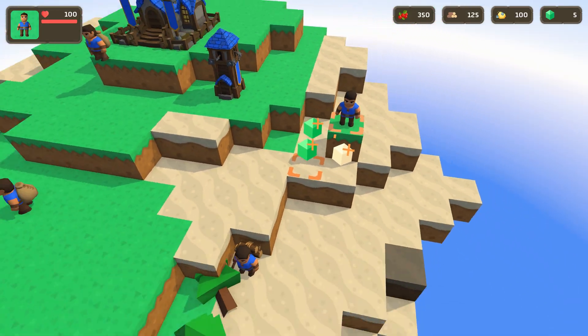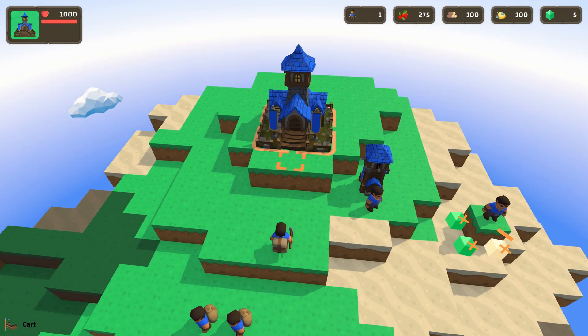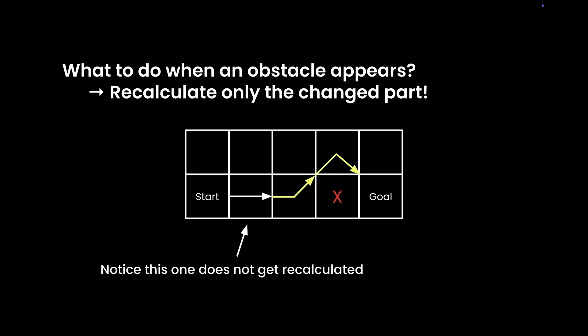Later, if the neighbors' paths change, like if a wall appears, your RHS might need to update too. A node is consistent when G equals RHS, meaning its cost is accurate and up-to-date. When G does not equal RHS, the node becomes inconsistent, signaling that something in the environment has changed and the node's path estimate needs to be updated. D-star Lite efficiently propagates updates by only recalculating paths for these inconsistent nodes, avoiding the need to recompute the entire path from scratch.